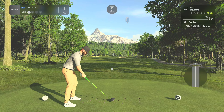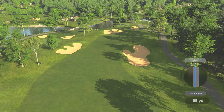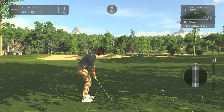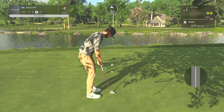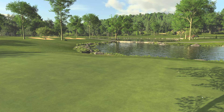And here we go on the ninth. Setting up about 100 yards out. Solid approach there, pin high. This putt's about five feet. Looking pretty good. So good. And after that hole, you'll go down to two under.